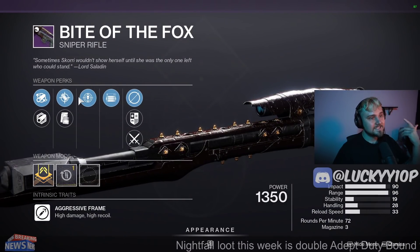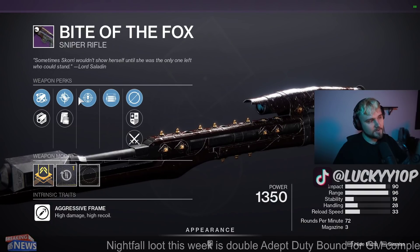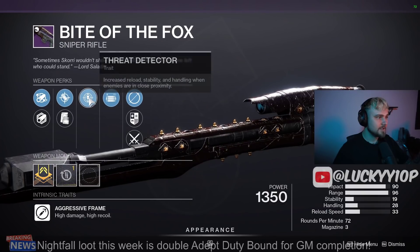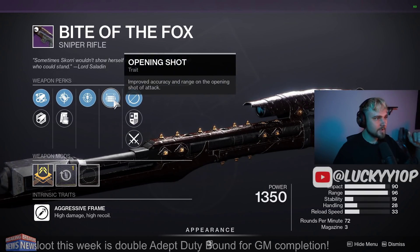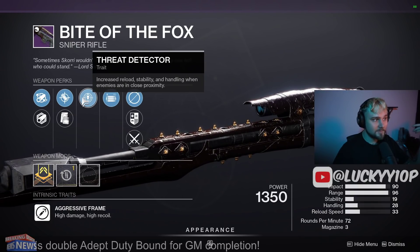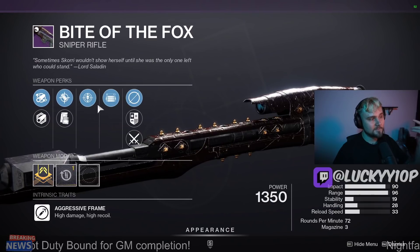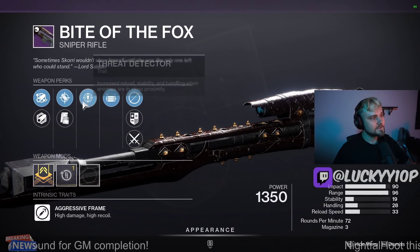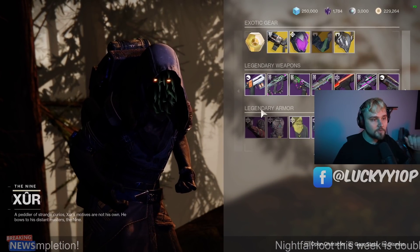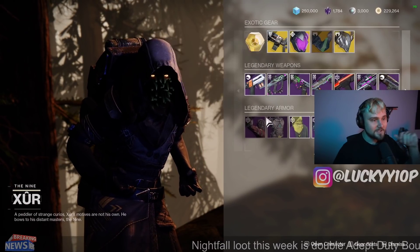Then we have the Bite of the Fox. The sights on this thing are really weird — it has a weird chevron in the middle and most people hate it. But if you can get past those sights, this is actually a pretty good roll overall. The handling might feel weird, but we've got Opening Shot and Threat Detector on it. Obviously you're not going to get too many people that close to you with a Sniper. Next season they're changing the ADS of Snipers, so even though it doesn't have Snapshot like we'd normally want, next season that won't matter nearly as much. It's not a crazy grab, but could be worth it if you want an Opening Shot Sniper — though Opening Shot is getting nerfed too, so we'll see how it does.